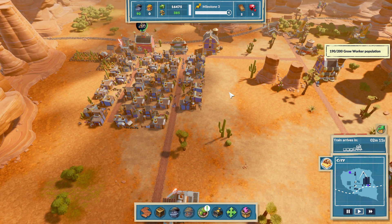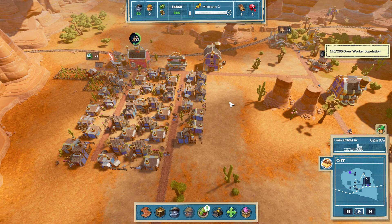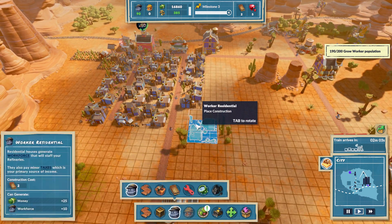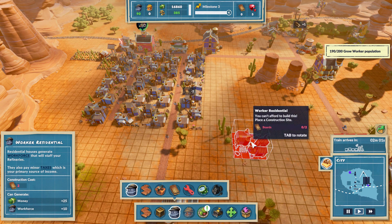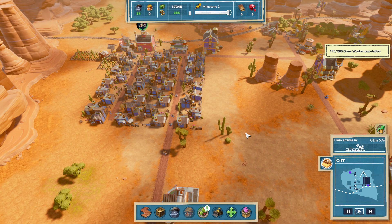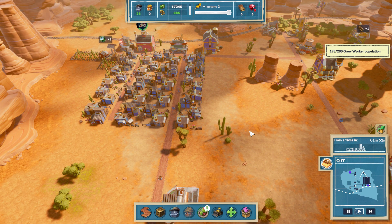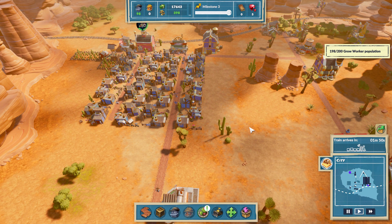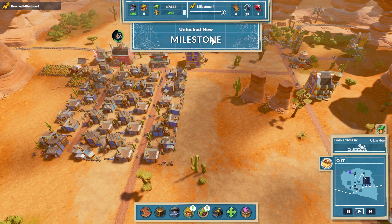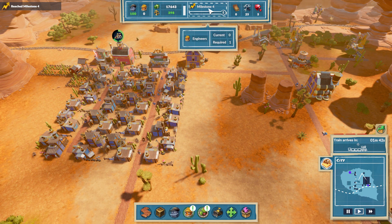I can't wait till we get into the full game. Alright, two more planks - we can throw one more house down. Oh, 98... we're gonna need one more house. There we go! New milestone unlocked - we've reached milestone four.